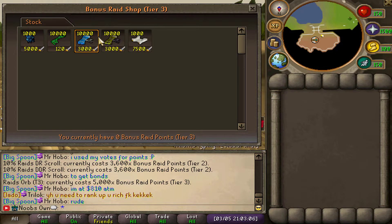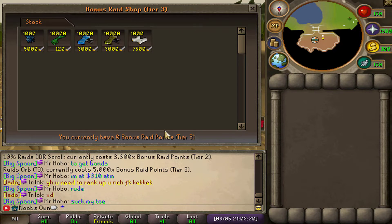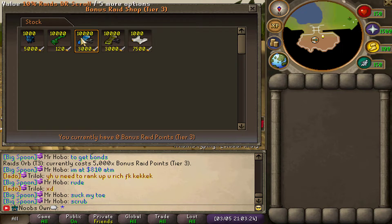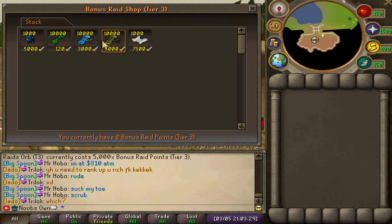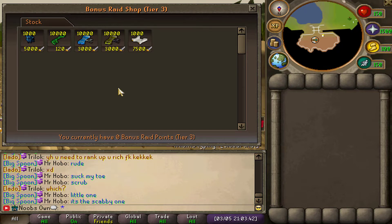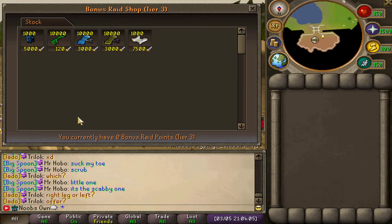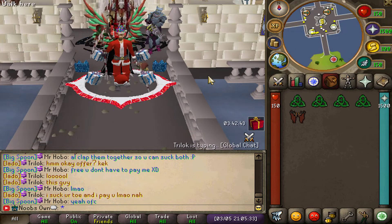The Raids Drop Rate and Double Drop Rate scrolls are something new on the RuneScape private server scene, especially since they have separated drop rate between bosses and actual raids. You can now earn raids drop rate that works specifically for raids chests only. They also have a brand new full drop rate rework — instead of being based on a percentage, it now works differently. For example, if you have a +600 drop rate bonus and the base drop rate is 1 in 3,000, it will turn into 1 in 2,400. The double drop rate system was also reworked similarly.